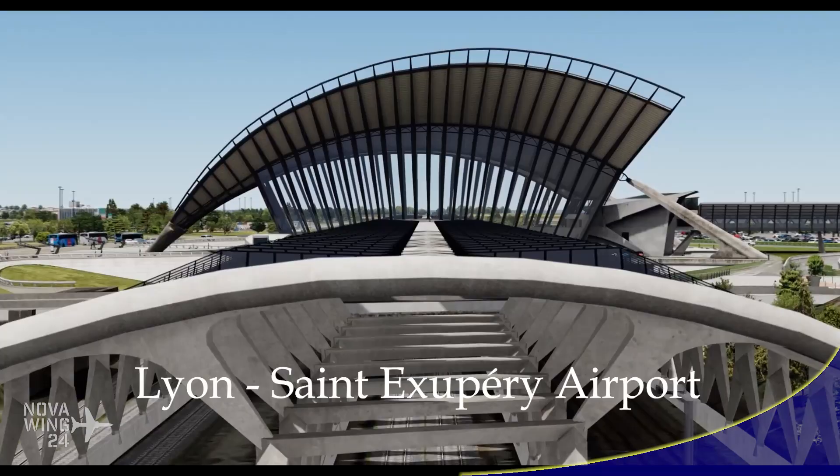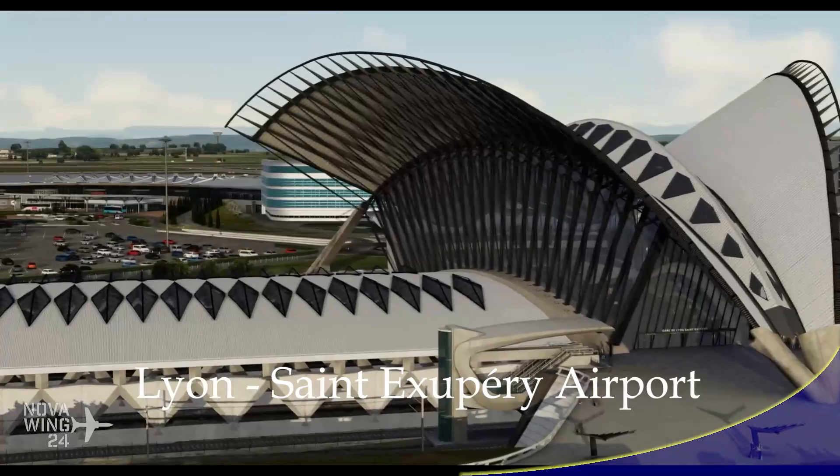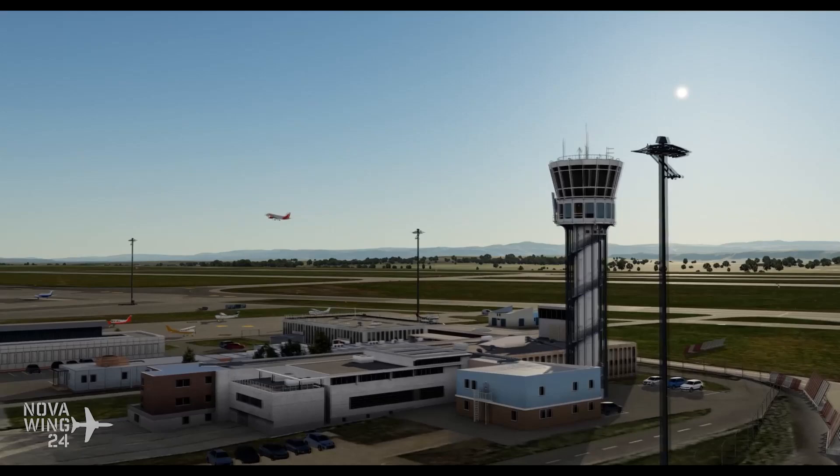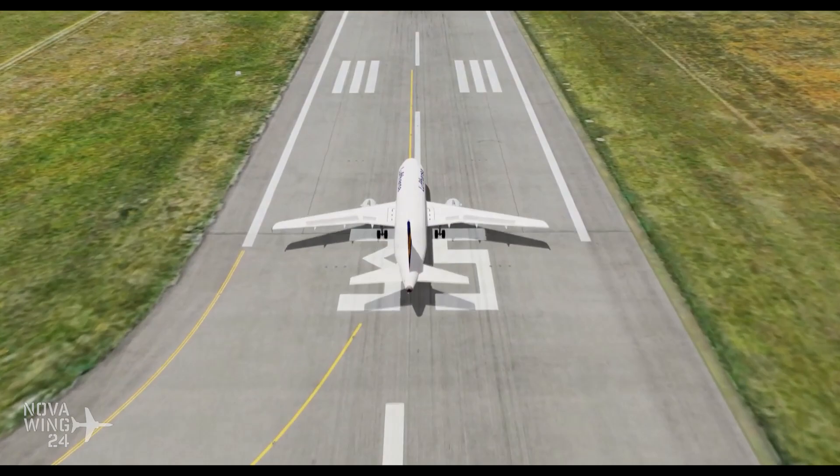Moving into releases for this week and sticking with scenery, we're starting with Digital Design with their latest release of Lyon-Saint-Exupéry Airport, which is the main international airport servicing the city of Lyon — France's third biggest city. This is a really interesting airport as well because it has a fully functioning high-speed rail network serving the airport.